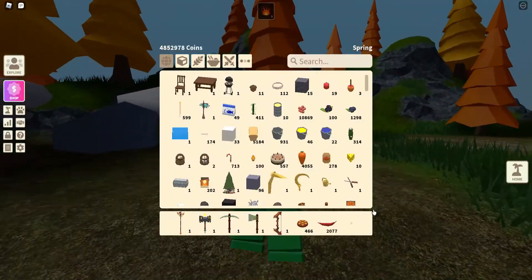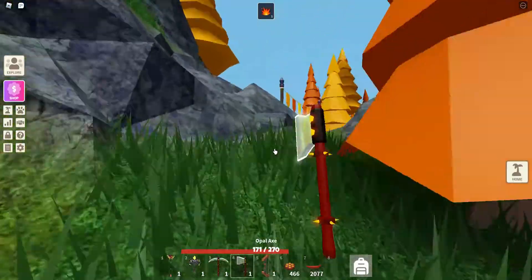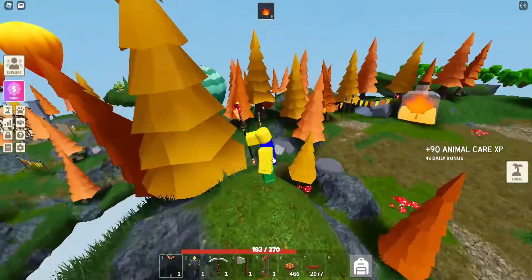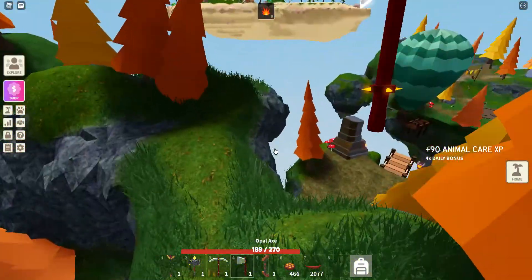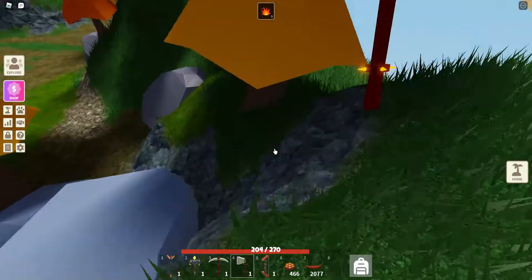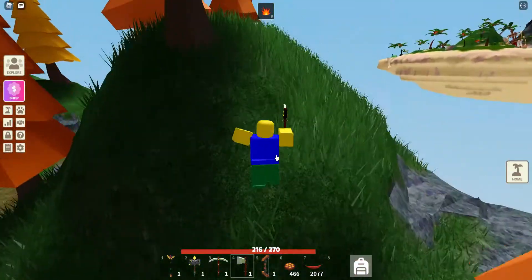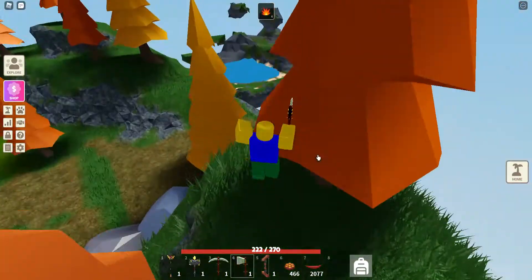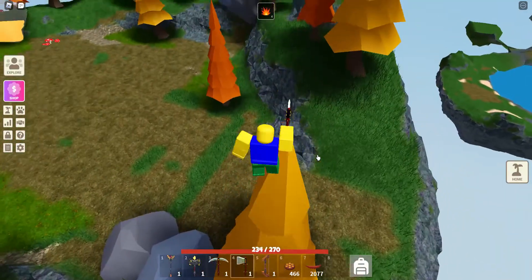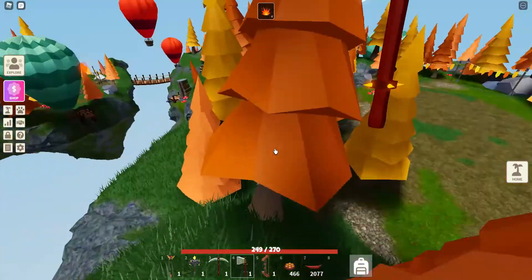That is basically all you have to do. This time I didn't have to do much because I got a good run where he didn't run away all that much or spawn too many trees. However, the trees do take a lot longer to cut than normal maple trees. If he's lower than 20% health, just keep hitting him and ignore the trees. If he has more than 28% health, you're definitely going to want to cut down the tree before he regenerates too quickly.